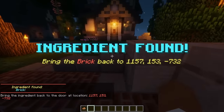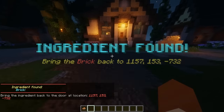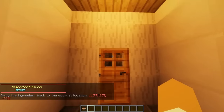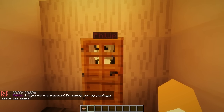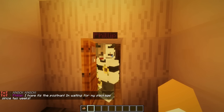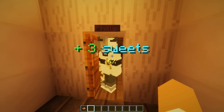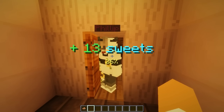You don't have to do bricks — you can set any ingredient names you want. Then I can just go ahead and bring it back; it will also give you the location of where it is. I can go ahead and knock on the door again. Someone else comes to the door — we have Phillip. He says, I hope this is the postman, I've been waiting on my package since two weeks. And then I'll, of course, get all the sweets. And there you go — I got the sweets.